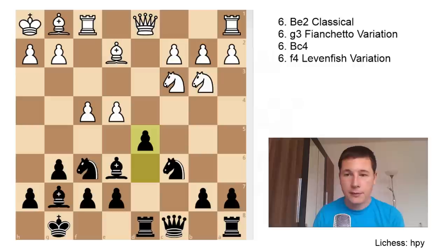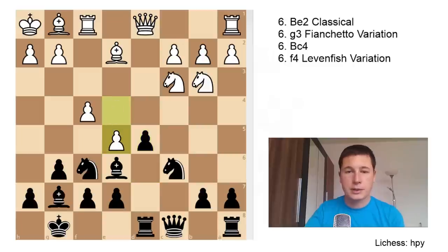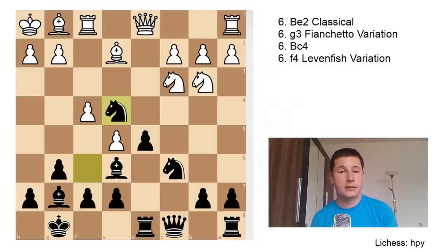If Black doesn't play d5, the most popular alternative is Bg4, which offers an exchange but leaves White better. Another try is b6. So d5 is the only sensible option — remember that. After d5, White shouldn't take. The best move is e5, closing the position, and now Black should play Ne4. Taking isn't popular — you'd open up an attack on your queen and give Black a free tempo, while the e4 pawn is easy to defend with Be6.